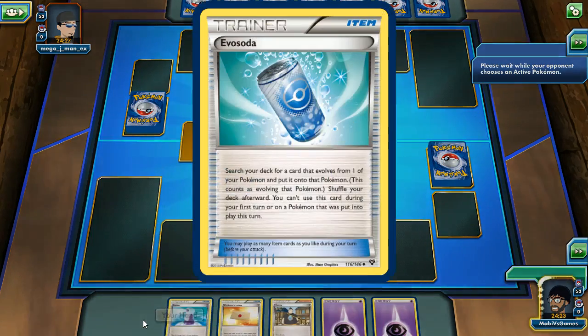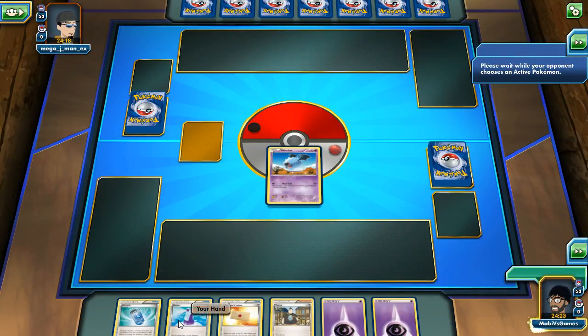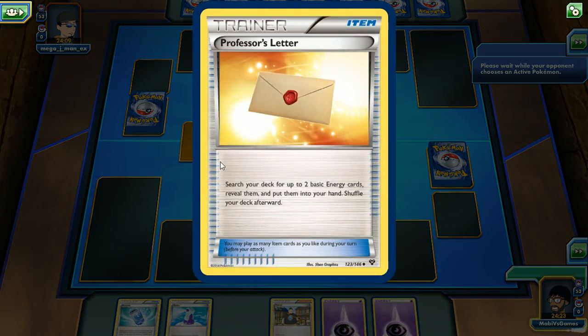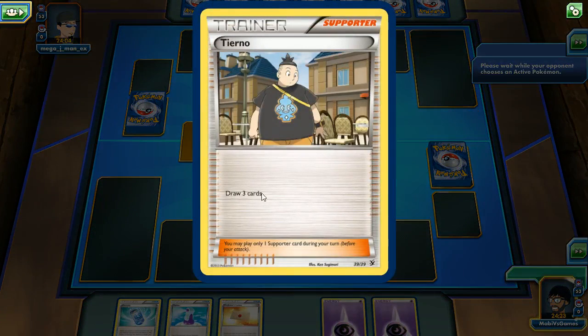I have a resistance but I'm also weak, so I've never seen this deck before. Evo Soda: search your deck for a card that evolves from one of your Pokemon and shuffle your deck afterwards — you can't use this on the first turn. We've got Potion, Professor's Letter — search your deck for up to two basic energies, reveal them and put them in your hand — and Tierno, which lets you draw three cards. You may only play one supporter card during your turn.